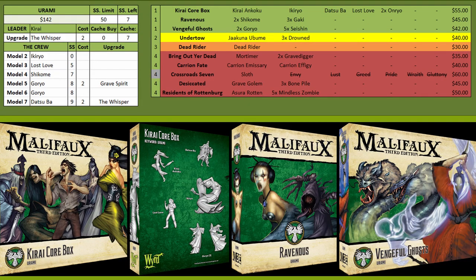For the Urami keyword this is the most expensive starting list because it's a summoner and she really needs all her core summons. You start with Karai's core box, then get Ravenous and Vengeful Ghost. Ravenous you could probably avoid except that she summons the Gaki by killing things — it's a trigger on her abilities, so you want to have that option because there will be times you kill something and want a Gaki.